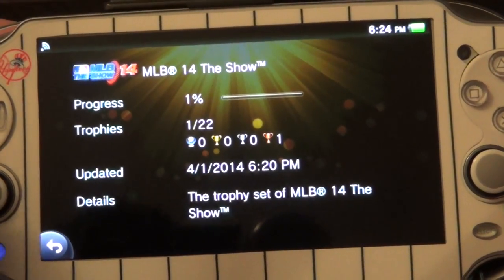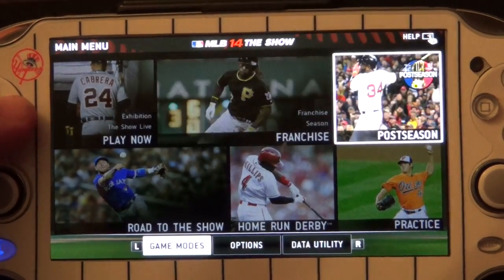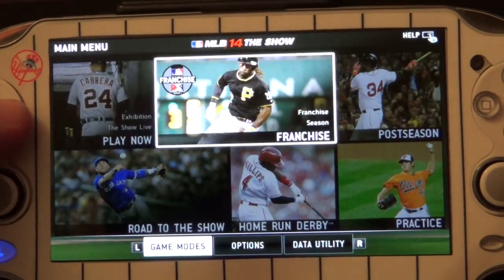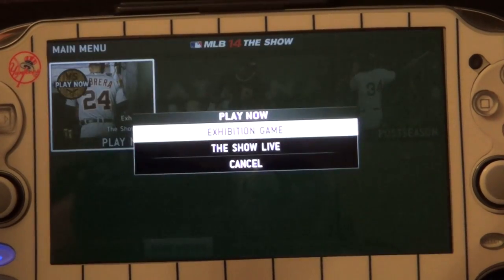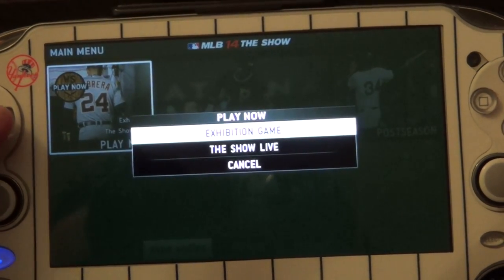Let's go back to the game. Right away you notice a big difference with the home screen — everything, every single feature, is in squares. You've got Play Now, where you can play the Show Live, which is the new feature added last year, and you get exhibition game.